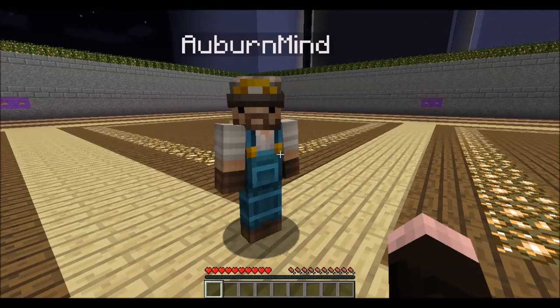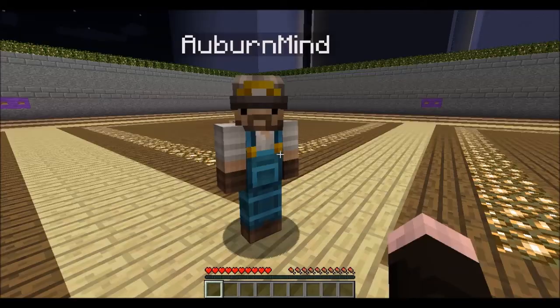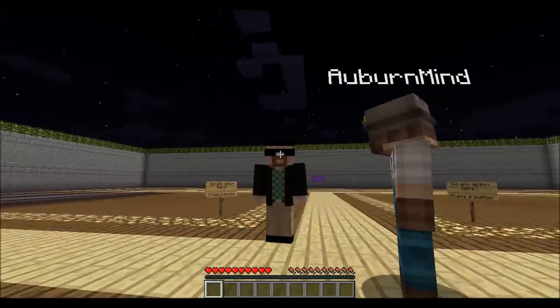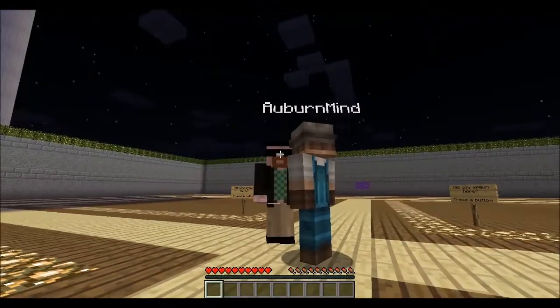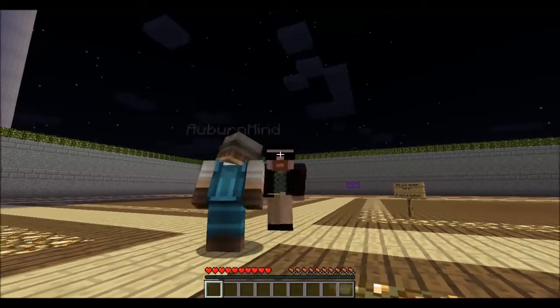Good evening everybody. My name is Auburn Mine, or Austin. Hello, I am Michael slash Mr. White, and as you can see here, I have my lovely skin. Let me get into third-person perspective. I'm Heisenberg. Very nice. Jesse, Jesse, we have to cook.